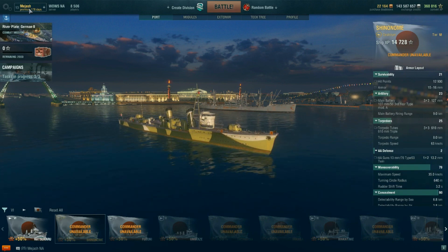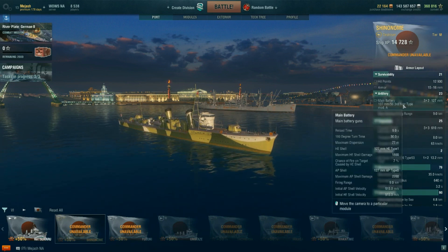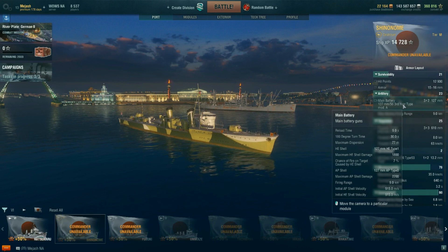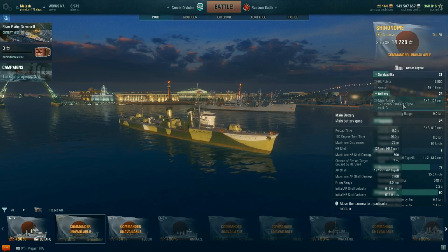This is a tier 6 premium DD for the IJN line — basically a premium Fubuki with some differences. It's not quite as good as the Fubuki in most situations. It only has two things better: a little more armor at 15 to 16 millimeters, and a bit better maximum dispersion than the Fubuki. The ship has 12,900 HP — exactly the same as the Fubuki — a reload time of nine seconds, 77-meter dispersion, a slower reload than the Fubuki, and a 7% chance of fire.